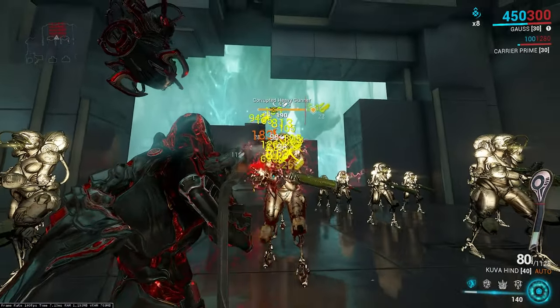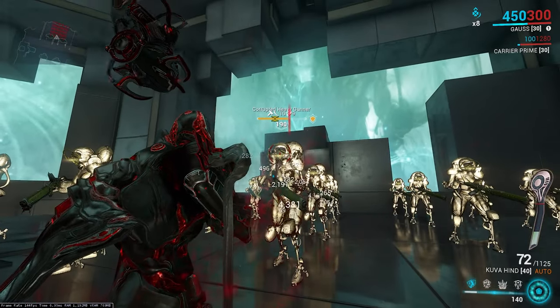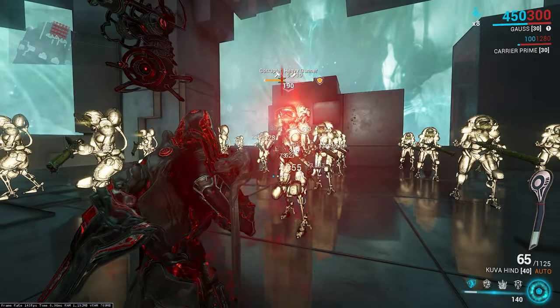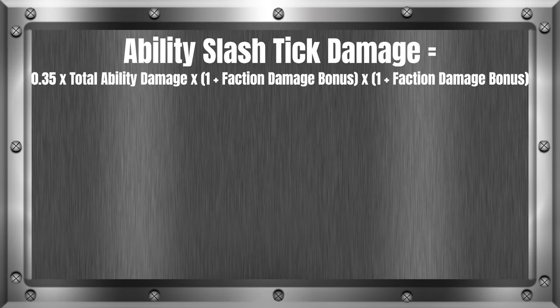Now that we know how to calculate modded base damage, we can apply that to any weapon and to any formula that requires it. Let's go over those formulas. First, we'll start with Slash and its formula. Slash makes a bleed status effect on an enemy. If it's from an ability, the bleed tick is simply 35% of the ability's modified damage, so you take the damage number and multiply it by 0.35, because 35% as a decimal is 0.35, and that is what the bleed damage will be.